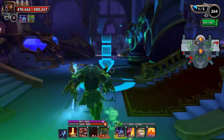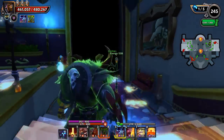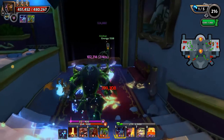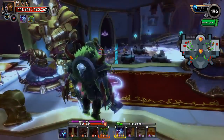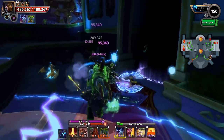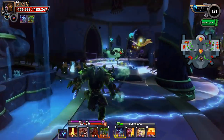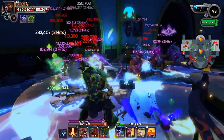Everything in DD2 as far as progression goes is based off of the trials or onslaught after you finish the campaign. You can do trials chaos 1 through chaos 7, or you can jump in and try your luck in onslaught and push the various floors. Now I know the question will come up on what is the quickest way to get geared, and it's a pretty simple explanation, although you can do a combination of both which we'll get into in a moment.